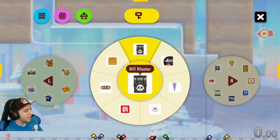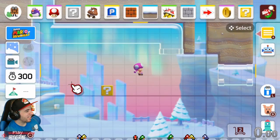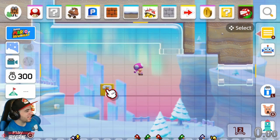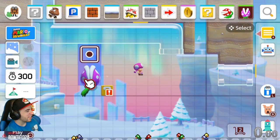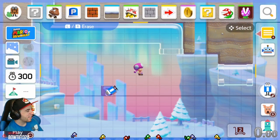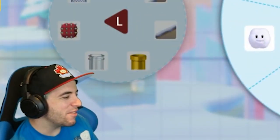So I go over to the piranha plant, wherever it was, and I was like, that's not a vine. I can put this inside of it, but that's not gonna do anything. And that's when I realized that there's no freaking vine in 3D World.